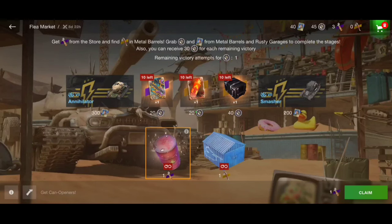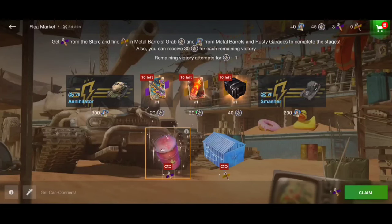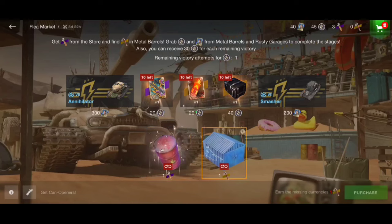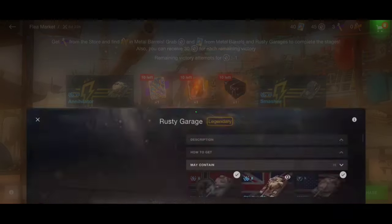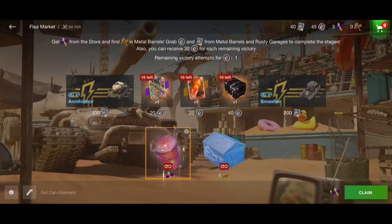Opening 40 barrels is really a lot of money — 120 euros minimum. And to get the Annihilator you might need maybe 200 euros — that's really a lot of money. We've got three barrels left, let's see what we get. After opening 10 barrels the last three will also give us a chance to open one rusty garage, so there's still a lot of stuff we can win here.